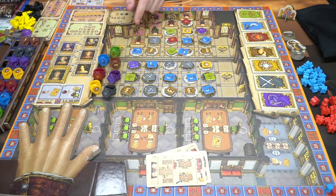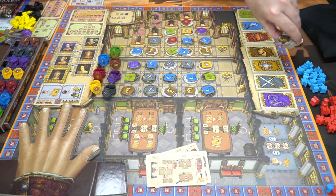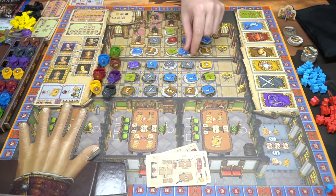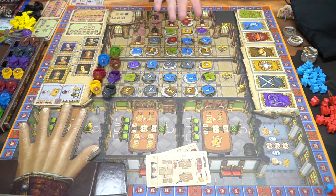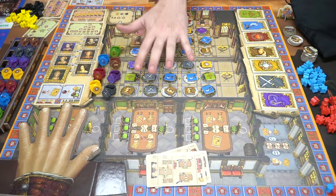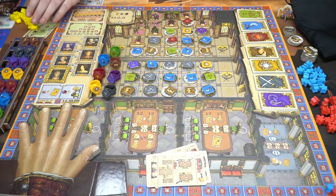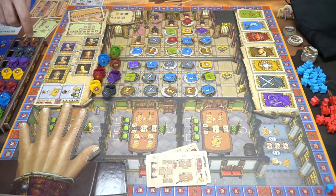There are also small square cardboard tokens used on certain areas of the board. The number of players determines how they're set up. You randomly take the white and black tiles — not the double-sided one, which is for a special game mode — shuffle them and deal them out. Then take out the square tokens needed for the player count. In a two-player game, you take four of each color.